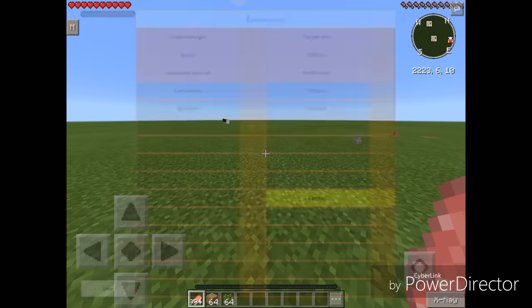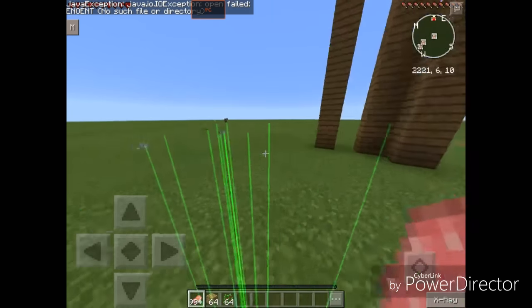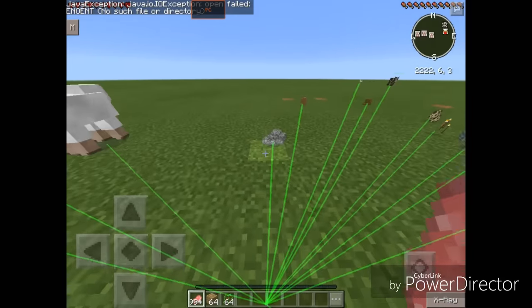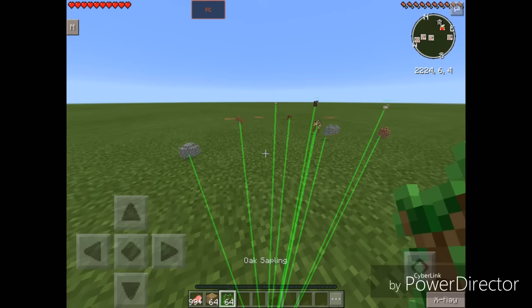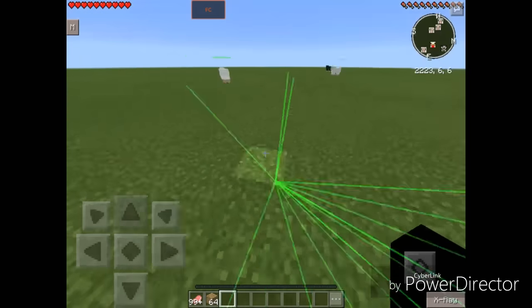Let's turn Fast Eat off. Next up we have Tracers. I did a mod review on this before. It traces mobs, players, and even dropped items. Let's drop these oak saplings in front of us. As you can see, a new tracer line has been born.